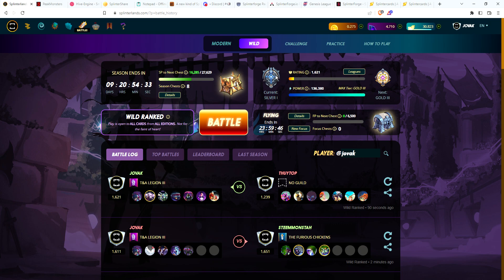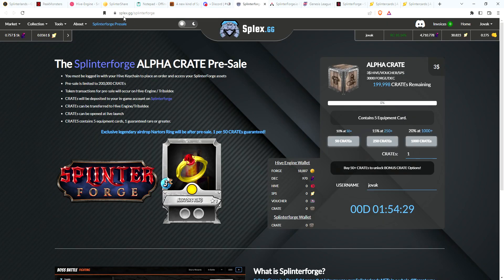Let's talk a little bit about Splinterforge. If you go to splex.gg/splinterforge, this is the pre-sale page and it goes live at 2 o'clock Eastern Standard Time. You can purchase crates with $3 in Hive, vouchers, or SPS.